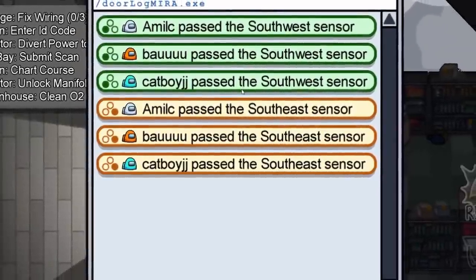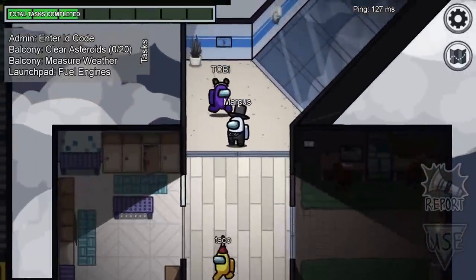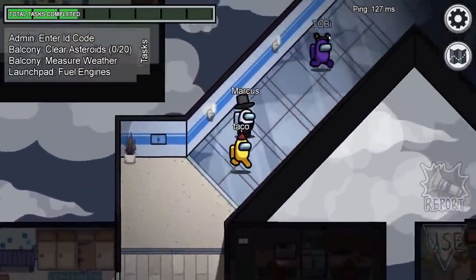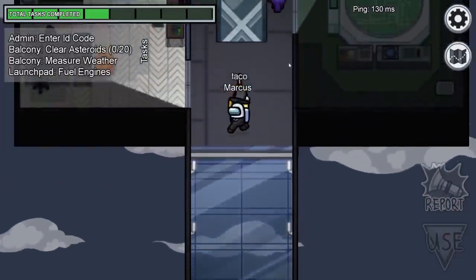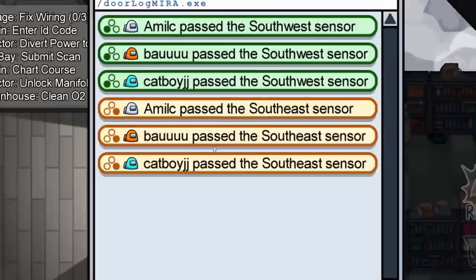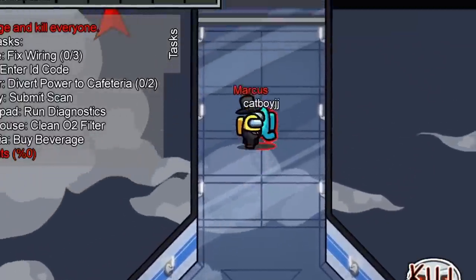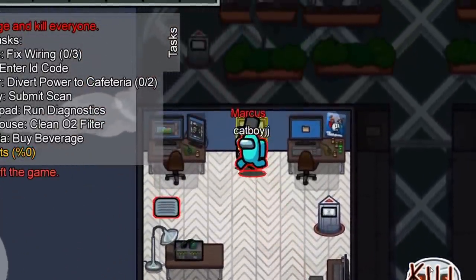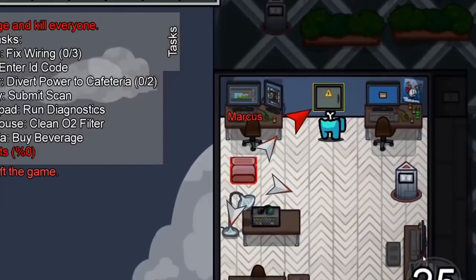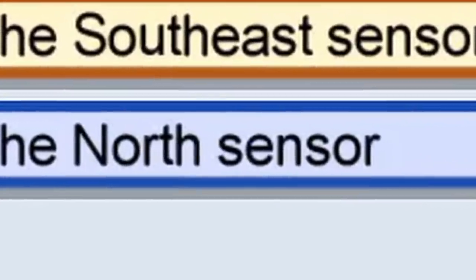Once you've gotten the screen up, you might be a bit overwhelmed at first. Don't worry, it's actually incredibly simple. Mirror HQ has three main areas: reactor and spawn in the bottom left, cafeteria in the bottom right, and finally electrical and admin in the top. These three sections are split off from one another through a Y-shaped corridor intersection, which is the only way to travel between each area. There are three sensors placed at the entrance to each area, which when walked over send a signal to the logs terminal. The bottom left sensor is called the southwest, the bottom right is called the southeast, and the top sensor is called north.